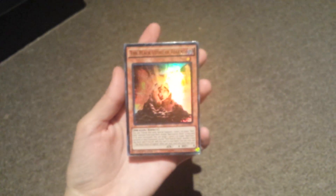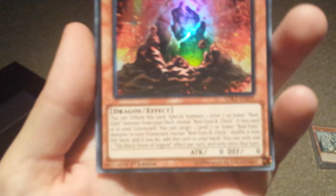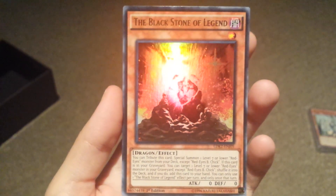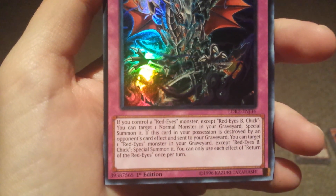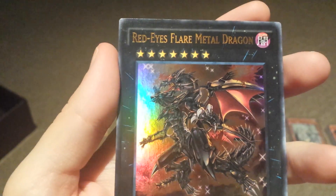Now we'll do Joey's deck first. I'll open this one up. This one's called The Black Stone of Legend — you guys can pause it if you want to read it. This one's called Return of the Red-Eyes. This one is called Red-Eyes Flare Metal Dragon.